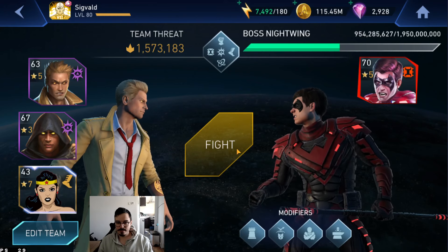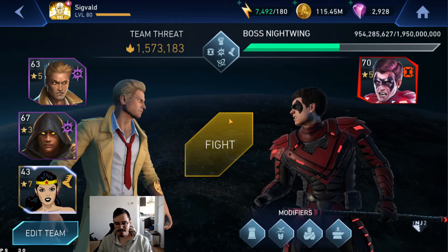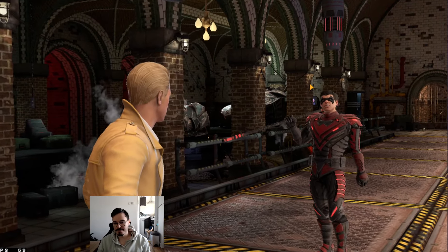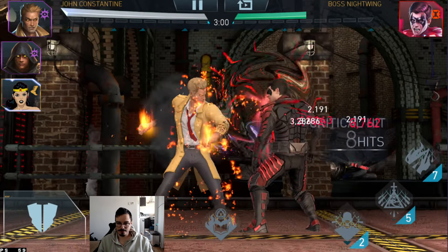We're going to start off with the Constantine redemption arc hopefully, because there's so much damage we did with the different Constantine team yesterday and we're going to try this again. I have level 10 Joker with bat rings on Constantine, and level 10 Puppet and level 2 Puppet on the other two characters. Hopefully this is enough.